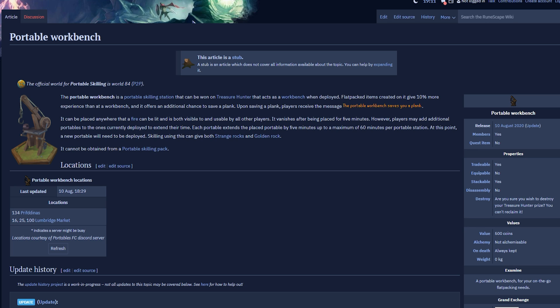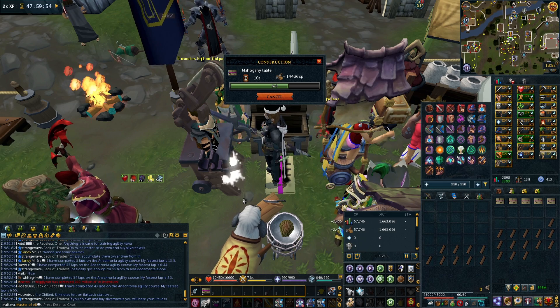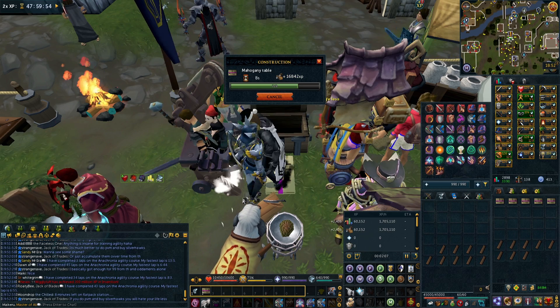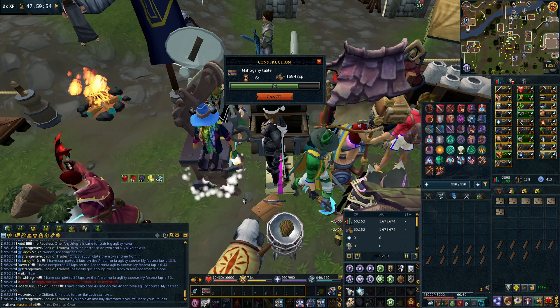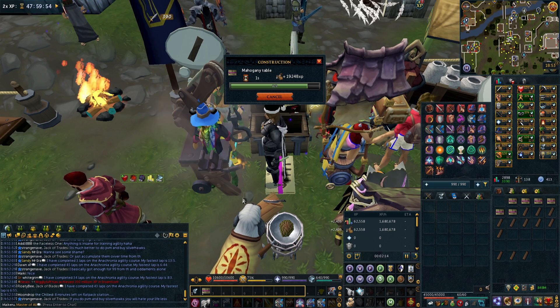Now that we know what it is and it works just like any other portable, let's see the XP rates. What I noticed straight away was if you have a full inventory, it won't let you make flat packs. I don't know whether this is an oversight and hopefully it does get fixed, because it's annoying having to take out 27 planks instead of 28.